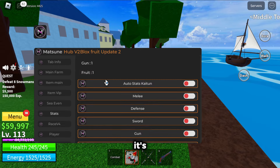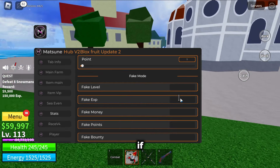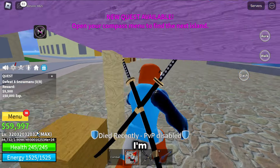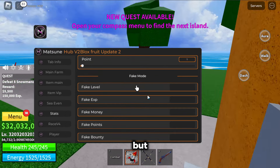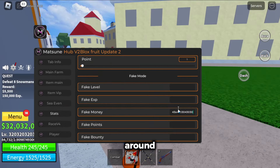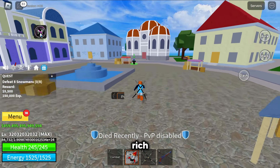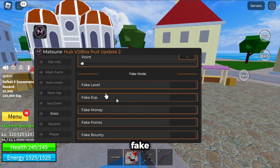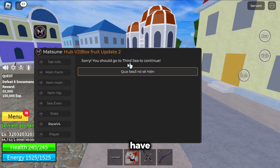Stats — it's going to show your stats and you can auto change your stats, as well as give you fake stats. Like if I fake level and type that in — you can set a bunch of money too, we're pretty rich, using the punch bay dev method. Fake points and fake bounty — same thing. Race requires the third sea. Player features — you can refresh your player, which just resets it. You can select a player, spectate them, teleport with them, teleport player bypass, auto farm them, bring player with the electric lock.